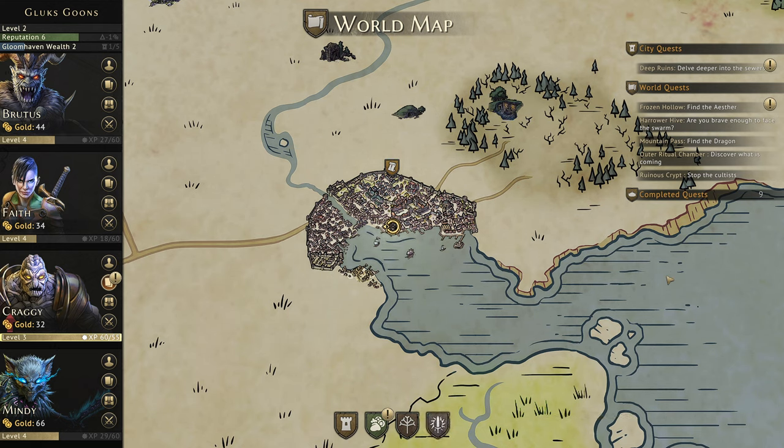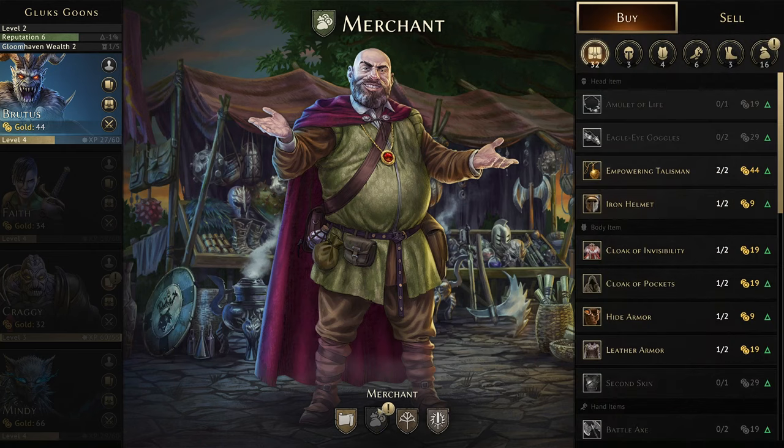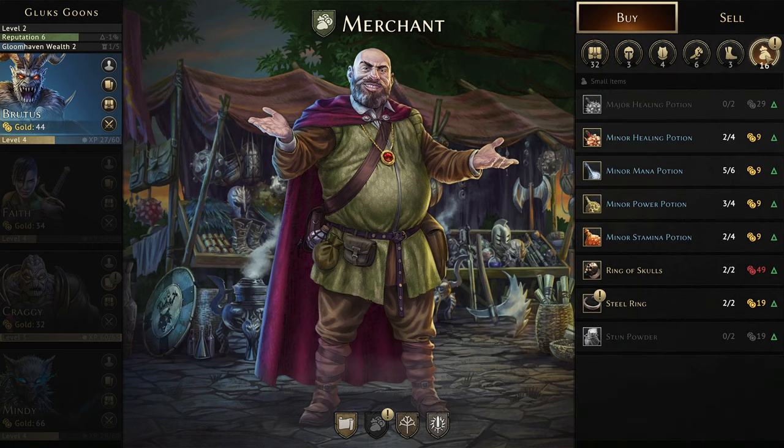Hello everyone, welcome back to Gloomhaven. Last time we stayed within the bounds of the city and investigated the sewers for what appeared to be some kind of poisoning, but we just found a deeper cave in the sewers. There's more to be investigated there, but for right now we have some exclamation points — so what has been learned?